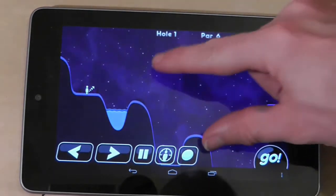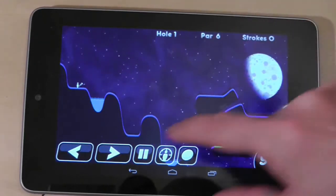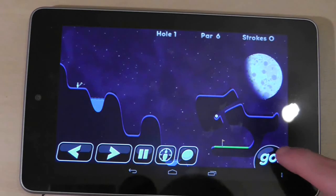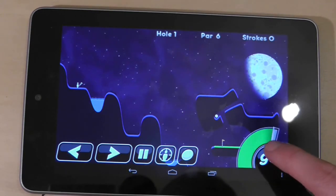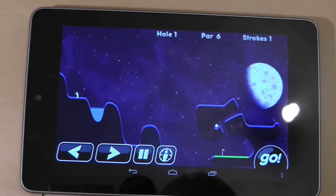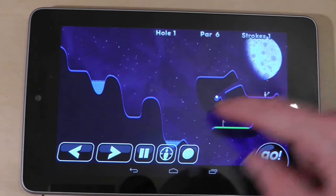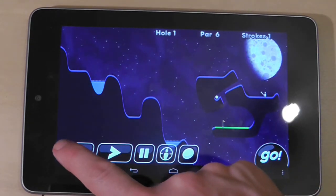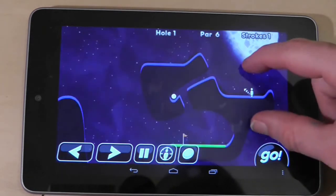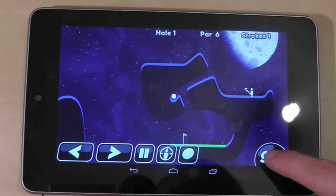The complexity of the holes soon develops into fiendishly complicated levels that can be approached in different ways. If you go a safe route you might score consistently, but if you want to set high scores and get the in-game achievements you'll have to start taking chances and being very accurate with your shots, finding your way through tiny gaps. This is a game of angles, power selection, and careful use of your special abilities - all the ingredients of a wonderful and enthralling game.